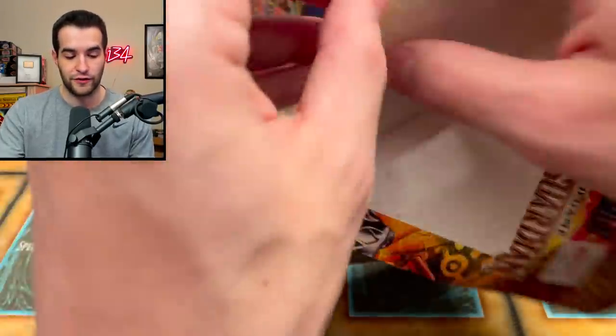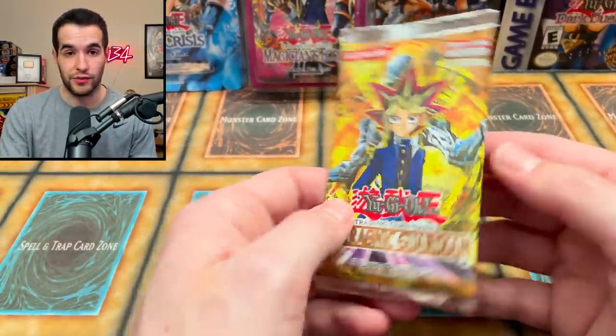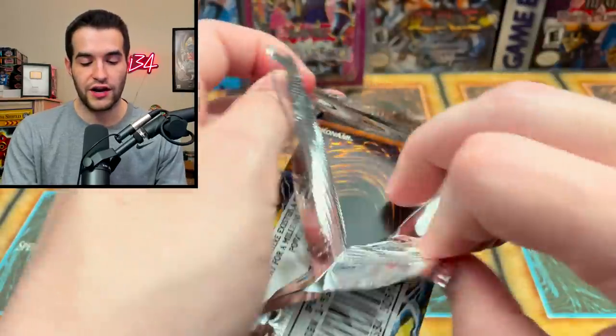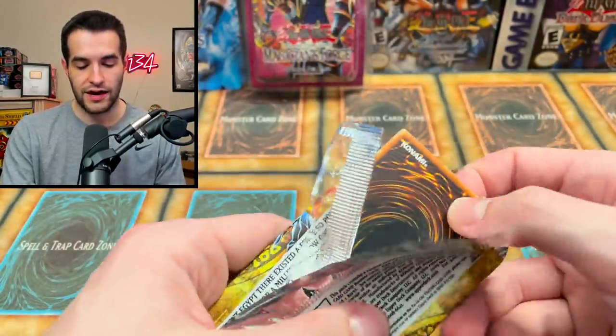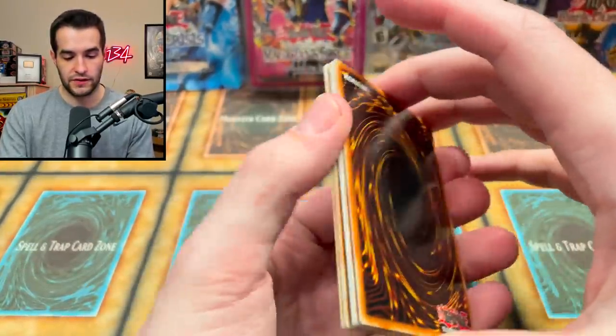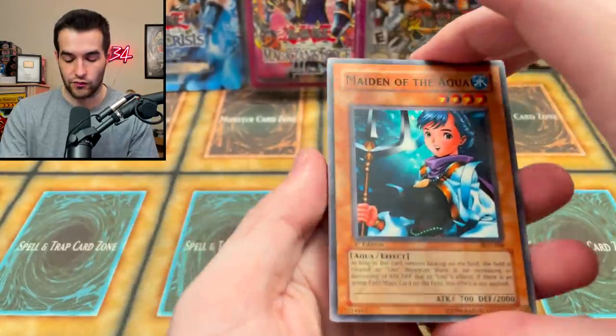The least exciting of the three is probably Pharaonic Guardian, but there are awesome commons and rares — Trap Dust Shoot, Metamorphosis, Book of Moon as a rare, and Dice Jar is worth a few dollars too. These are really, really nice — first edition. We just destroyed that blister, but it opened really well. The cutting on these cards is always pretty interesting with Pharaonic Guardian.